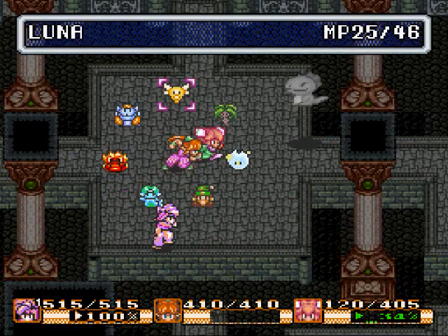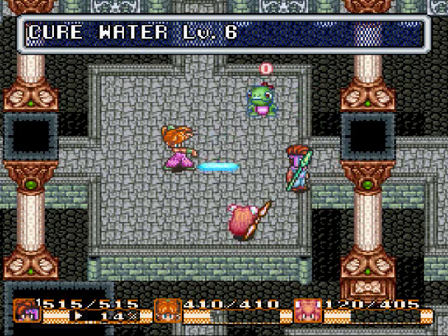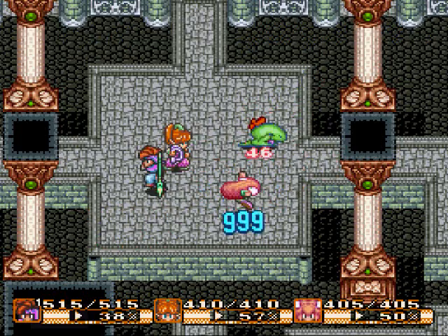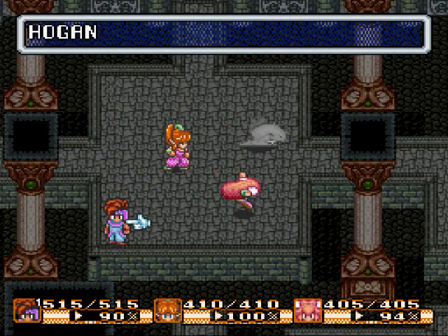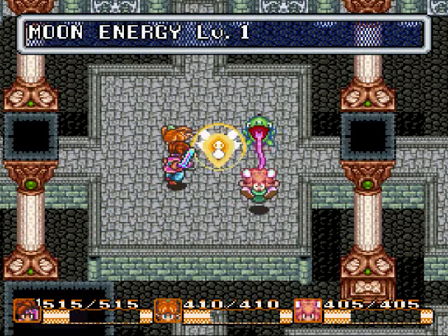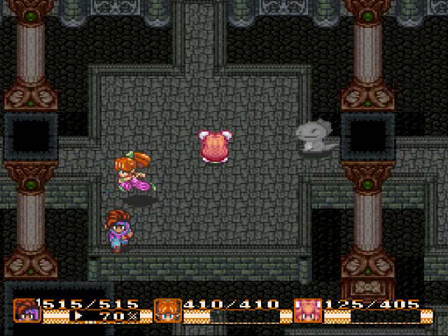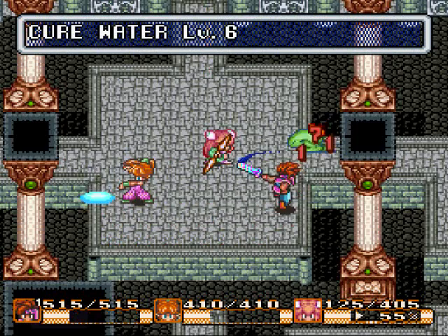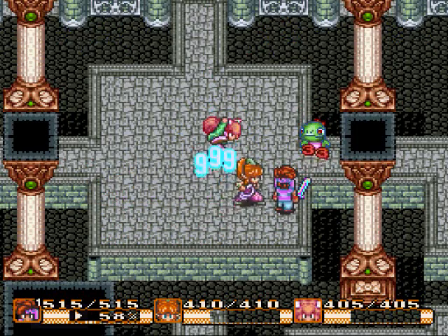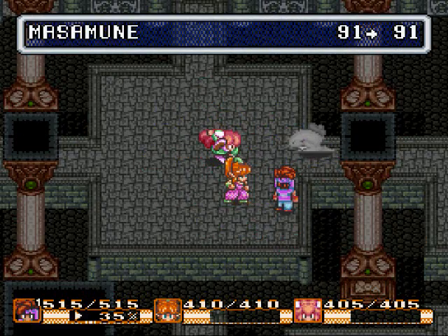I'll give — oh, I'm going to use Cure Water here. I'm just going to switch the sword for fun, and then just keep the Moon Energy up. He's not terribly difficult. He's weak to Salamando skill, so if you'd like to go that route, feel free. More Cure Water. Undine will be grateful after this battle. Seems like it should be giving me more hits — it's not.